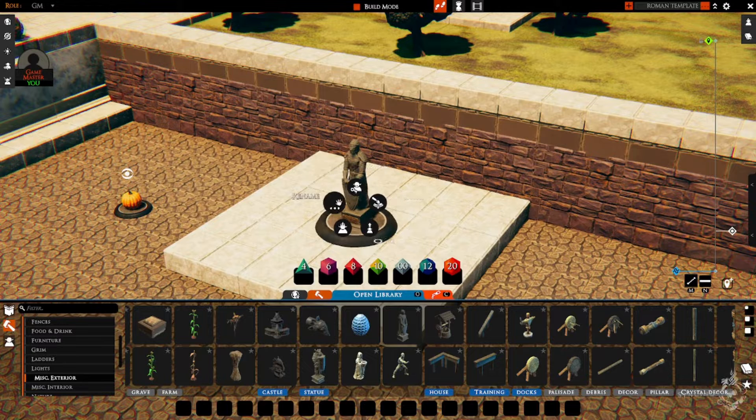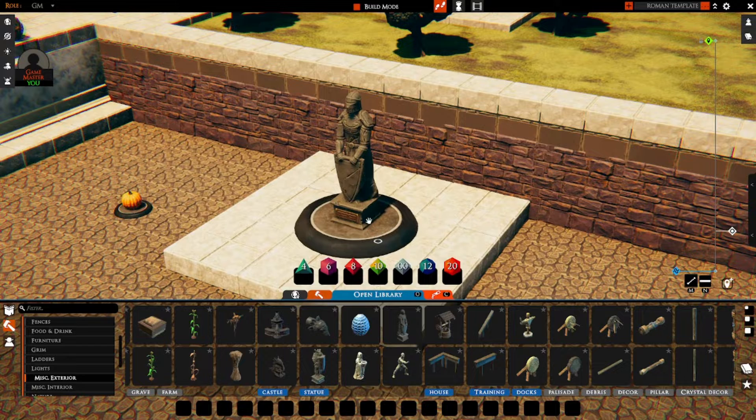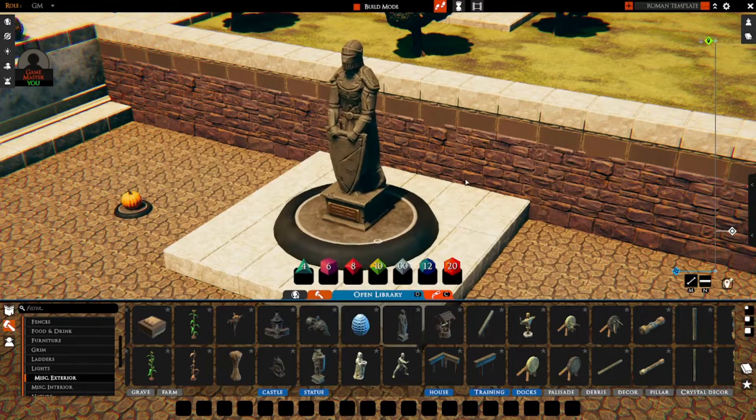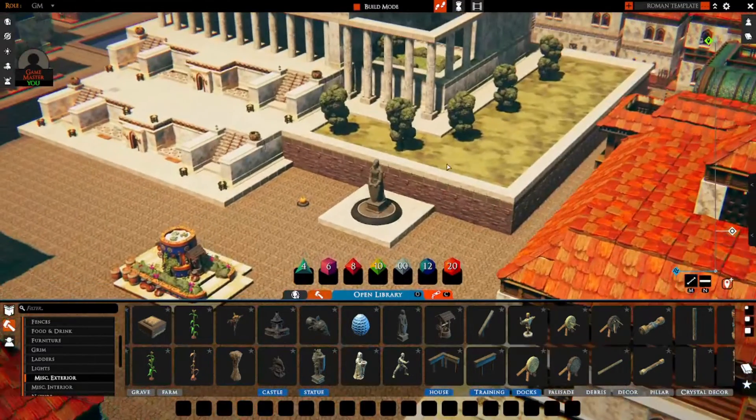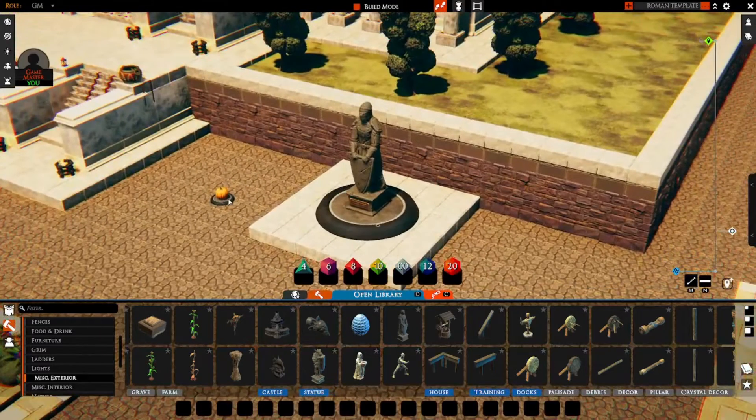This will bring up a new radial menu, and in this case what you want to do is 'Set Size.' Here you can choose — you can even go small if you want — but you can choose larger sizes. Starting at one by one, I think three by three, maybe even four by four, will be more appropriate. Yeah, I think that will do it, and this works with anything that you convert to a creature.